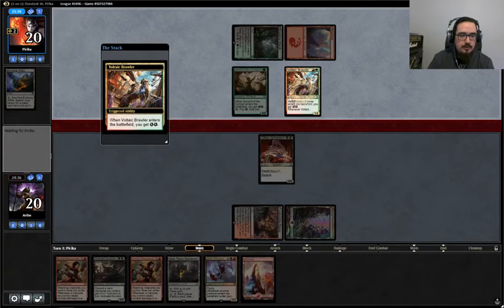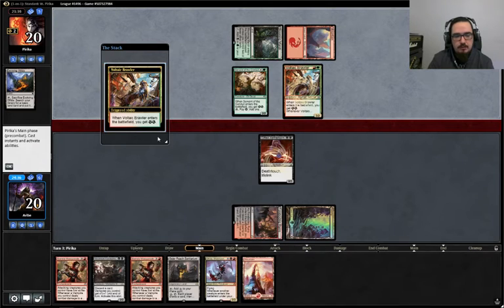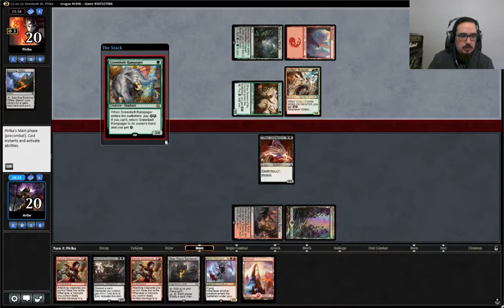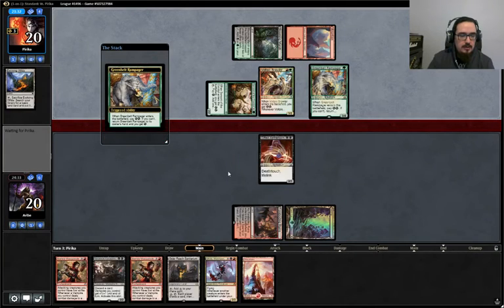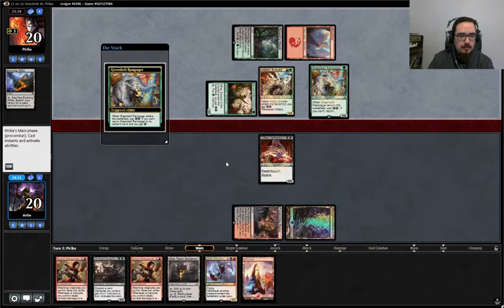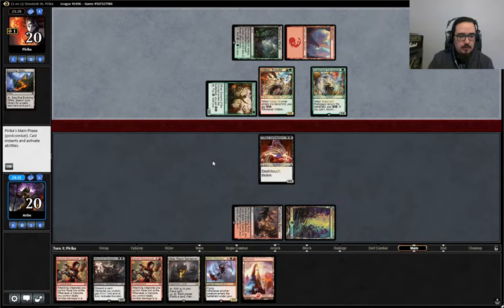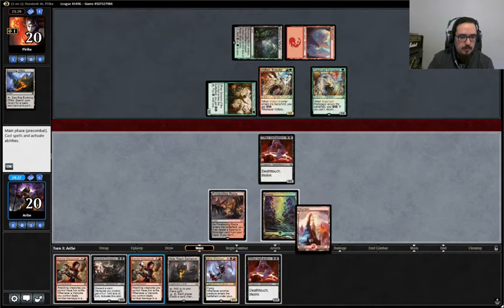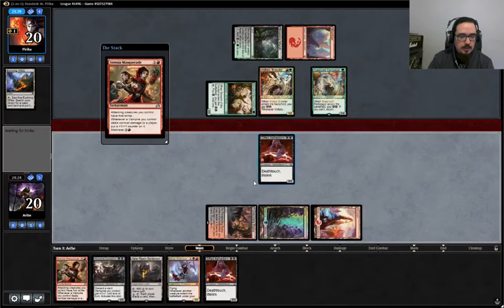This is the energy brawler deck. It's like the infect deck where you just pump up one creature — usually the Brawler or something else — and try to win that way. He's got the Green Belt Rampager, so he's going to pay two energy to get that back. We're going to play Mountain and then Stensia Masquerade, and we're going to attack here.